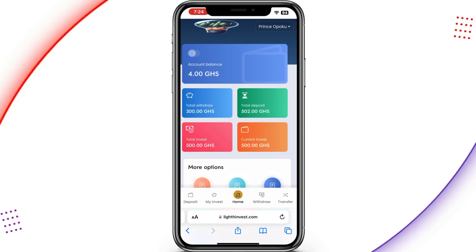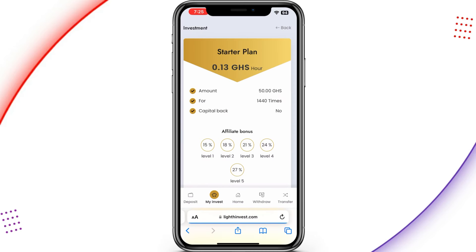This is the interface of the app and the home page of the website, which is very user-friendly. I'm going to show you how this platform works and what you need to know. As you can see, there's my account balance, the total withdrawal, total deficit, total invest, and the current invest. I'm going to go to the invest section to show you some of the plans you can invest in.